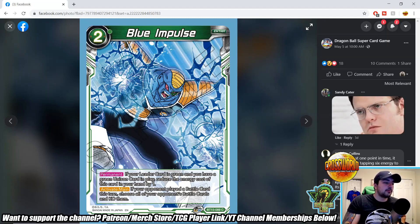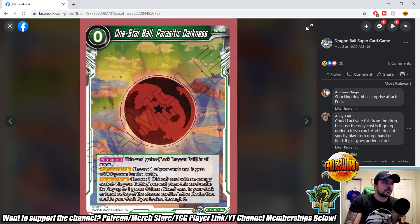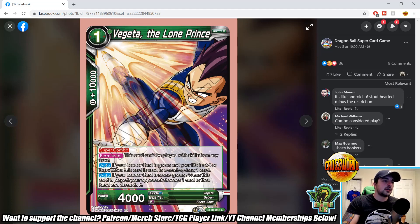Blue Impulse — permanent: if your leader is green and you have a green unison card in play, reduce this card's energy cost by one. Activate main: if your opponent has played a battle card this turn, choose all of your opponent's battle cards and KO them. It's some punishment for your opponent playing cards on your turn — we're seeing a lot of that theme in Set 10. One Star Ball Parasitic Darkness — permanent: this card gets dark dragon ball in all areas. Activate battle: choose one of your cards, it gets plus 5,000 power for the battle. Activate main: choose one Frieza card with energy cost of four in your battle area, place this card under it, play up to one green Frieza Zeno card from your deck or hand on top of the chosen card in active mode, then shuffle your deck.